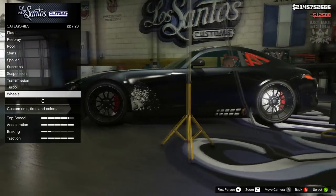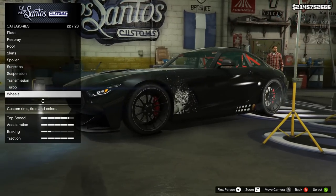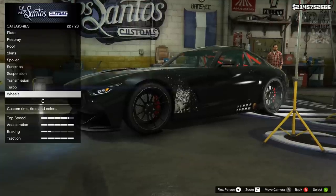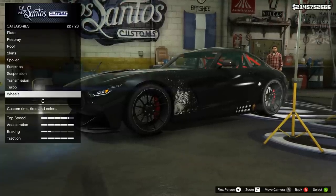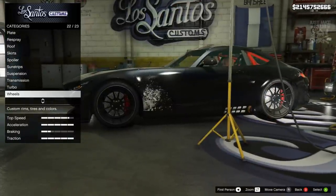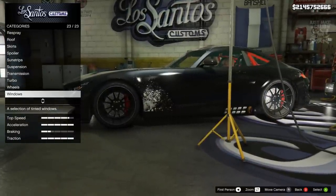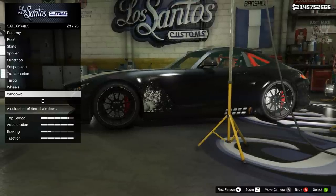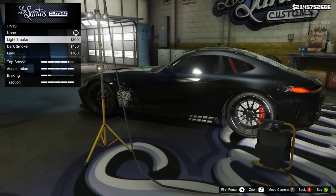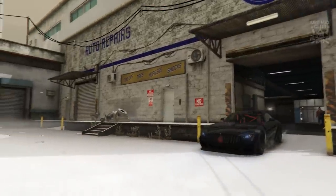For the wheels guys, these stock wheels are awesome. I've gone through these wheels so many times I know pretty much what every single one looks like, and none of them are going to look better than these standard wheels, so I'm going to stay stock. That moves us on to the last option which is the windows — I'm going to be purchasing the light smoke window tint to finish off the build.